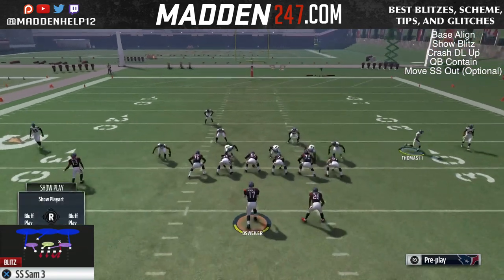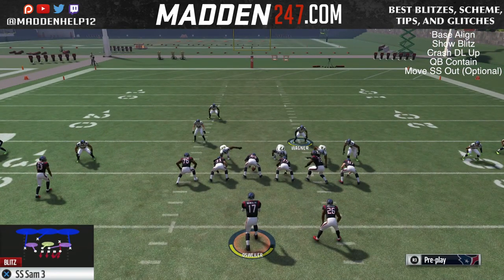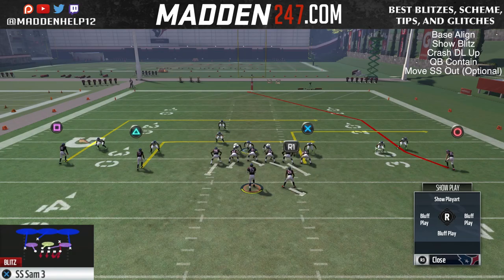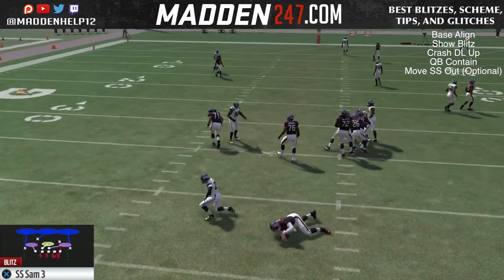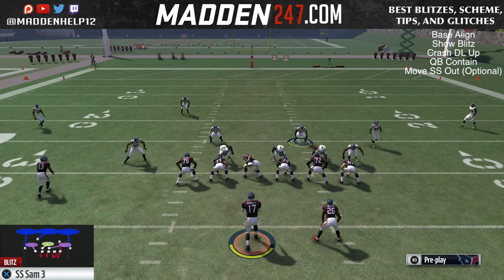This is a really good blitz out of 3-4 Even. It's a little bit better run defense than the Nickel 2-4-5. It's a great way to get easy pressure with not a lot of setup. Once again, the setup is: base align, show blitz, crash D-line up and QB contain, and move the safety out if you like.